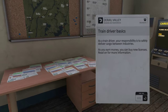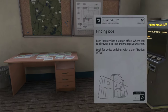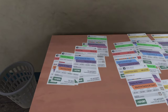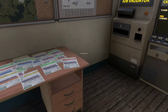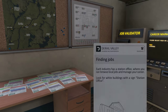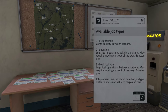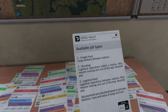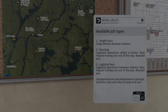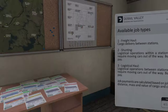Train driver basics: we are a train driver and we look for jobs all across the world. The jobs are very VR-oriented - you actually go inside the office, pick up a paper, read it, and feed it into something. There are three main types of jobs: freight haul, shunting, and logistical haul. Freight haul is simply taking cargo from one place to another. Shunting is staying in the same station but moving cargo around, loading and unloading across different platforms.